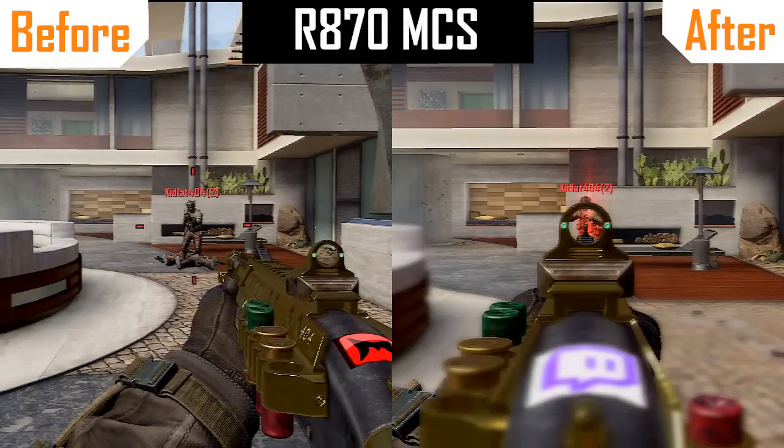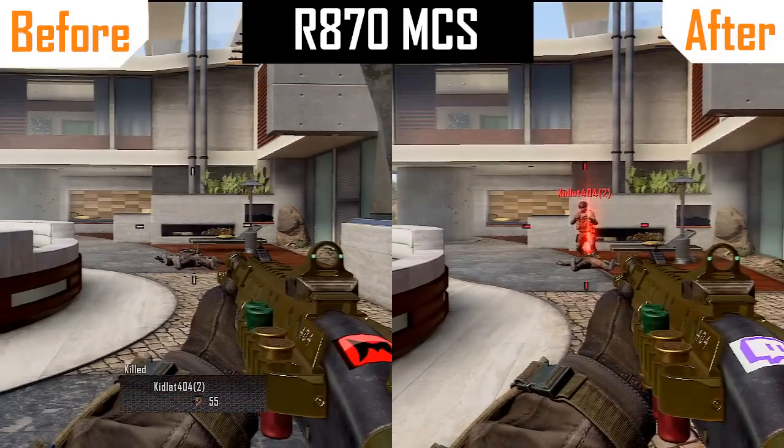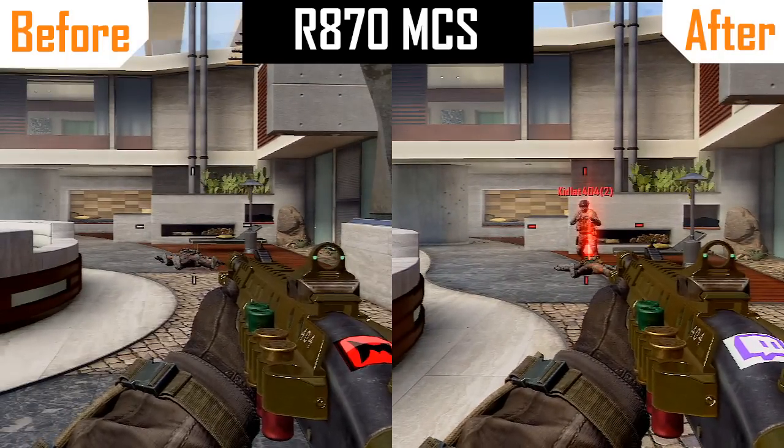Another thing that has changed is the range of the R870 shotgun. The range has been decreased. You can see on the left-hand side I get the kill, but on the right-hand side, at a similar distance, I do not get a kill.